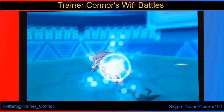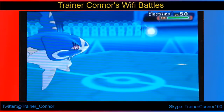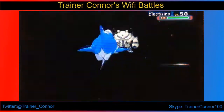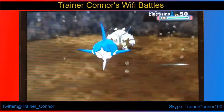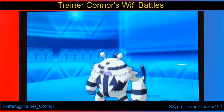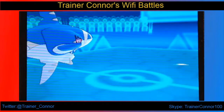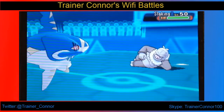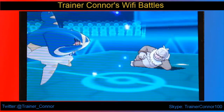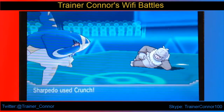We're going to outspeed the Infernape. I wasn't sure if it was Scarfed, but I saw Flamethrower and then Close Combat, so he's not Scarfed. I also have Earthquake just for Electivire, and we take him out directly — I get a critical hit as well, though I'm not sure if it mattered. Electivire has a little bit of above-average defense, but not much.